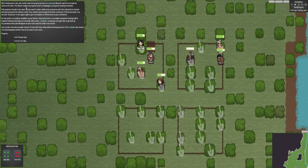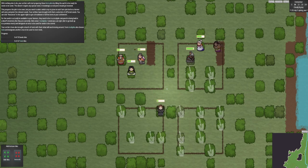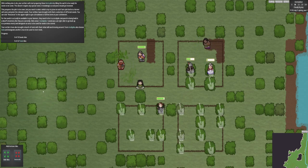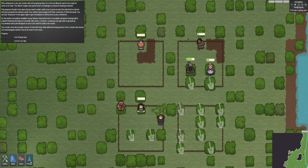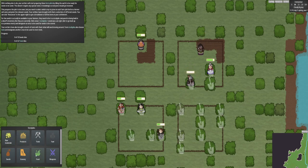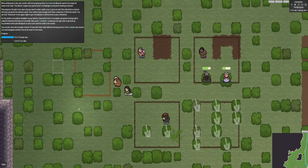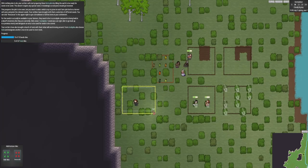It says here, with nothing else to do, your settlers will start prepping the farm plots by tilling the earth, ready for your seeds to be sown. This progress does take a while to do, and I need to select what crops. It wants me to do a seed stockpile, because if I don't do that they won't actually build anything. It's something to do with the materials for the seed thing - they're carrying them, but they can't access them unless you stick them in an area. We'll stick it like that.